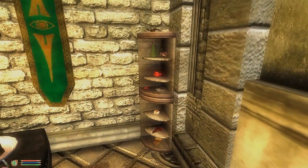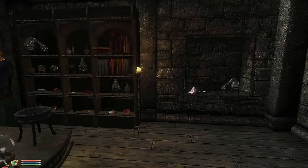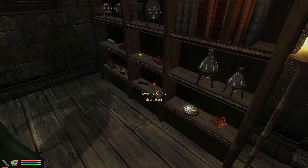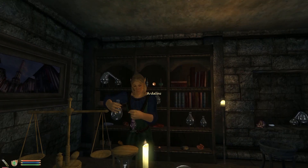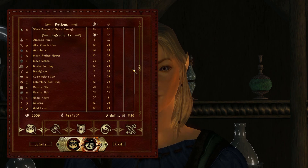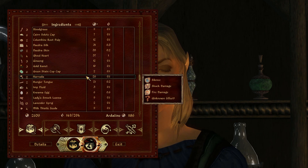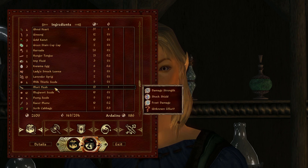Another feature is that every alchemy shop now has a few ingredients on display. Also, there's a chance that some adventurers might have been to the Shivering Isles and brought back some ingredients, so there's a small chance you can buy Shivering Isles ingredients in Bravil or the Imperial City.